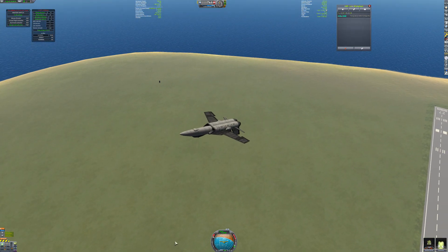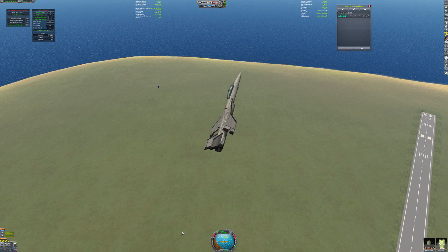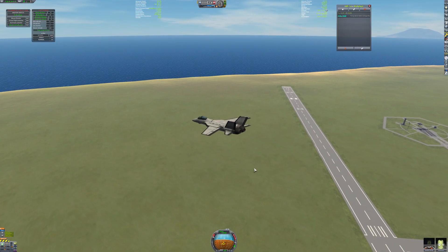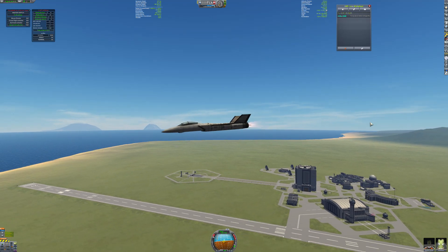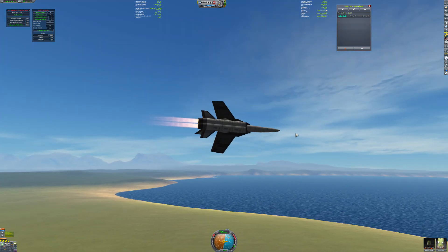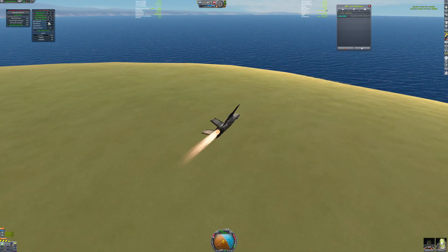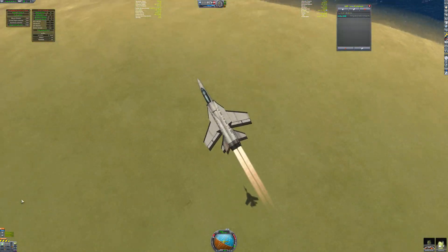At lower speeds this thing can practically cobra and do some other crazy maneuvers - it's got an insane thrust-to-weight ratio. It stalled right there, but I engaged the afterburners and recovered to level flight without any help from SAS at all. I'm getting much better at flying after DCS. That was pretty much a cobra. I'm going to turn on the master switch now and pull the wings in so we don't do that again.